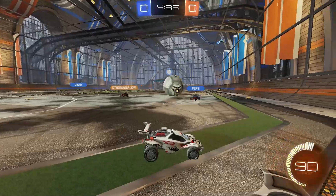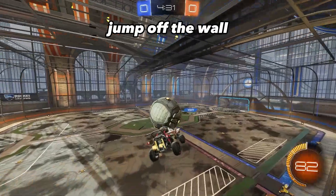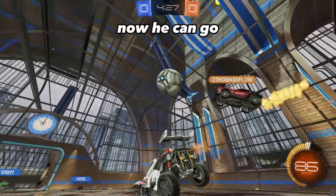I let him finish whatever he's doing — it's very confusing so I just wait. I don't have mechanics so I just have to jump off the wall. I wanted my teammate to take it but he doesn't, so I get one more touch. Now he can go.